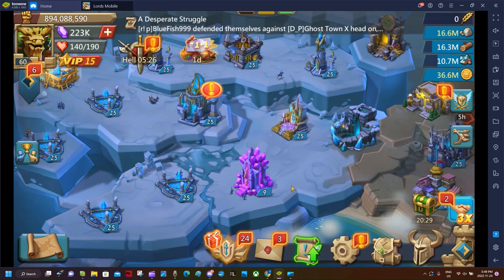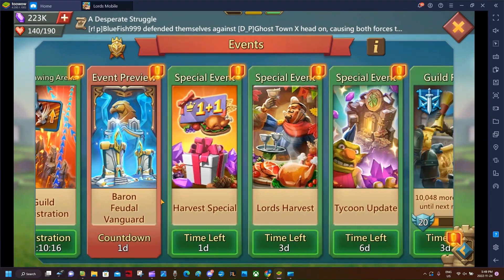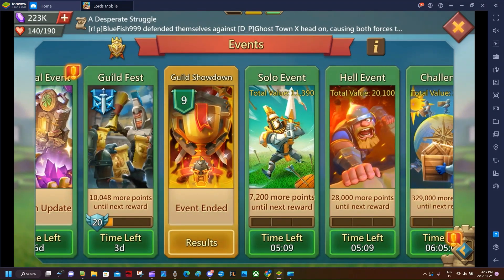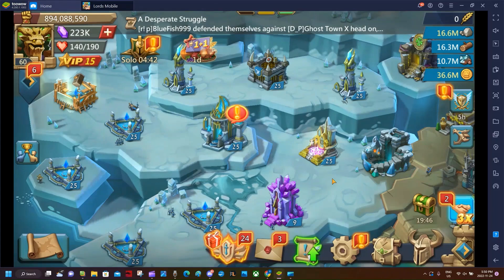Point seven: do the weekly events. Log in every day - do the dragon arena, lord's cup, guild showdown, guild fest, and KvK. There are way too many events to skip. You'll get rewards like artifact coins and speed ups. If you're free-to-play, these extras compensate for what pay-to-play players get from packs. It's like getting free packs - very important.